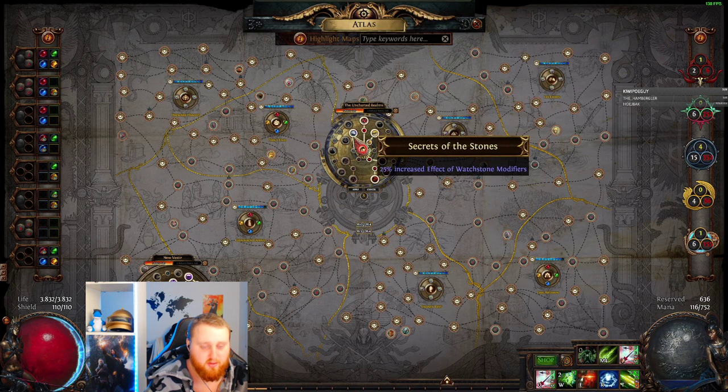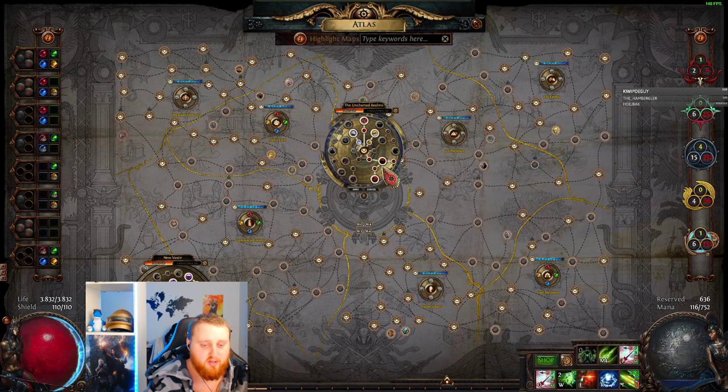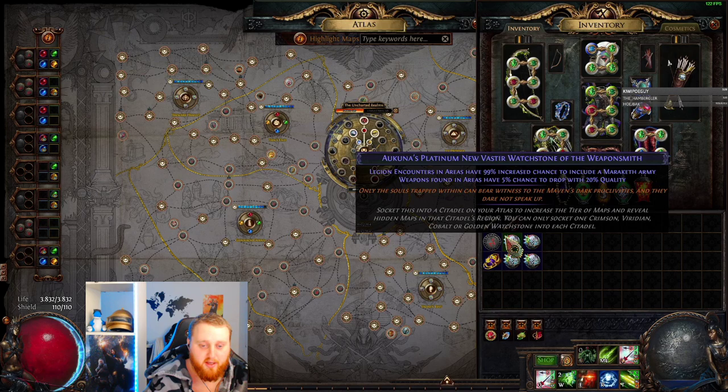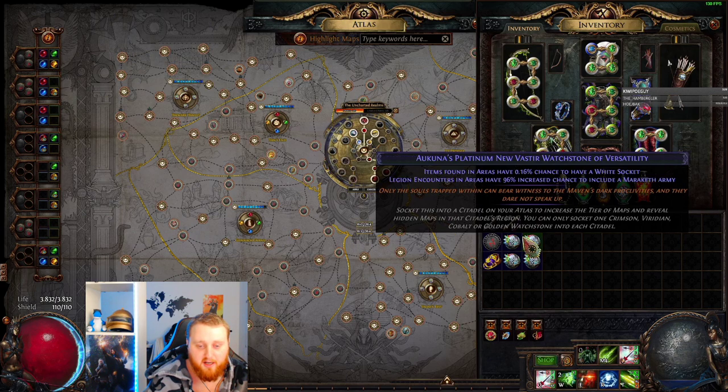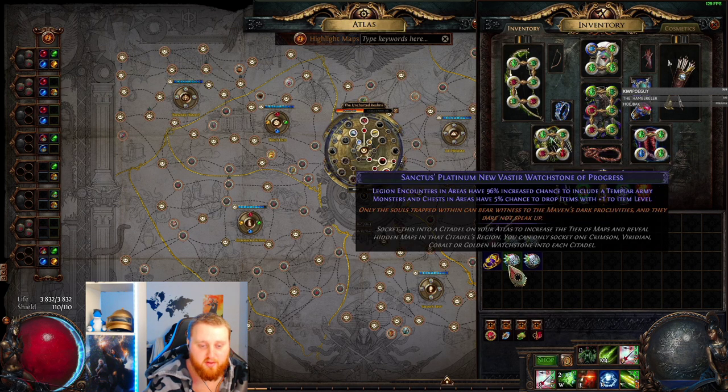Now I'm on Chartered Realms. I actually have 'Secret of the Stones' — that's the only node there. But I do think you should take all the Conqueror nodes because you're going to run the maps really fast and spawn a bunch of Conquerors. As for the watchstones, I'm running two Akunas, which give Legion encounters and areas a 99% chance to be a Marakath army. I have two of these — one with 99% and one with 96%. For the other two, I'm running Sanctums, which give a Templar army — the green splinters — which are also really really good.